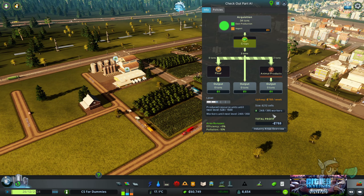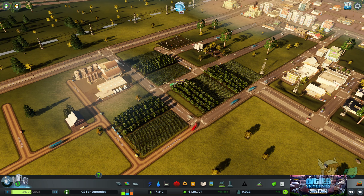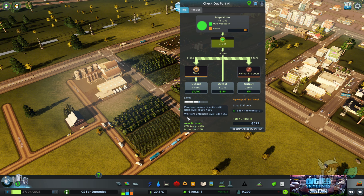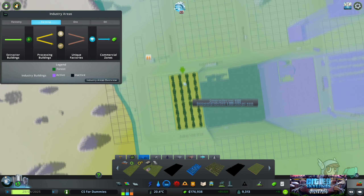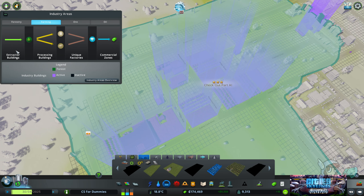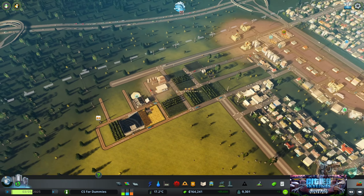As we press play, we have capacity for 395 workers — hopefully enough people live in the city that we can get 350 to work here. This is the pop-up that happens when your industry levels up — look, these are the new buildings we can put down. We've reached level three! The concept all the way up to level five is the same: see what buildings are new, put them down, and see what the goals are for the next level. If you're looking for a tip: have more extractor buildings than processing buildings. We're going to leave our industry there — it's fully self-sufficient at this point.